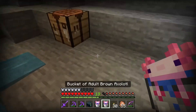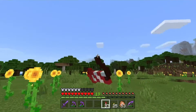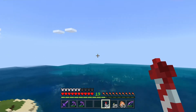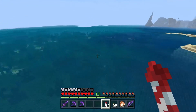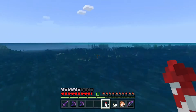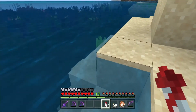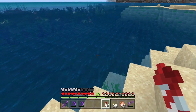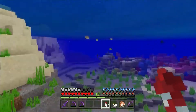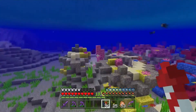Now that we are out of the caves, we are going home — I think over here somewhere is some water. There's something I need to find, actually a couple of things. First of all, are there any glow squids? I don't think so — these are just normal squids. No glow squids — that's a little disappointing, just a little bit.